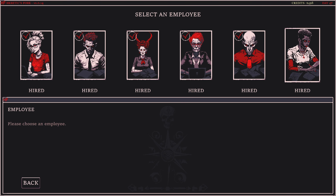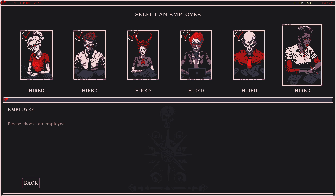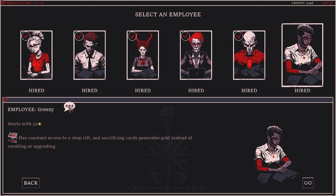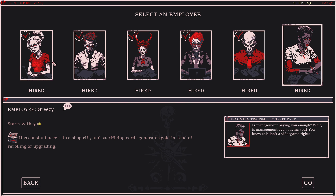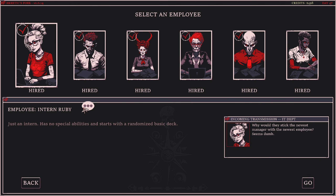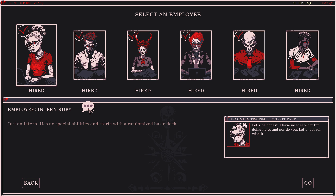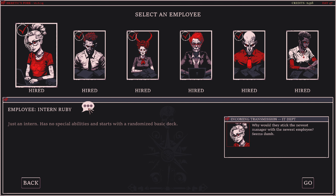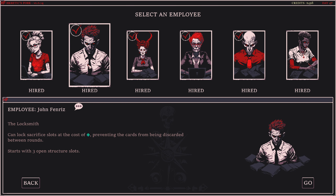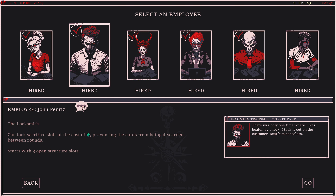As for the characters, we already covered Greasy, who is a stonewall for me. The starting character is the Intern, your point of reference character — she exists with absolutely no unique skills, buffs, or debuffs, making her the most vanilla playstyle, which ironically puts her middle of the pack in difficulty since she also lacks handy perks. Next is John Fenris, the locksmith, probably the easiest of the six since he comes with all perks and no flaws.